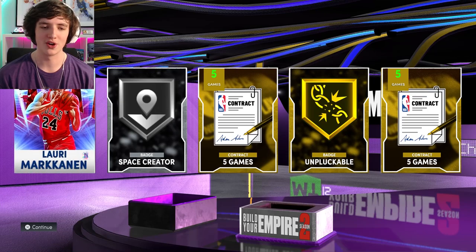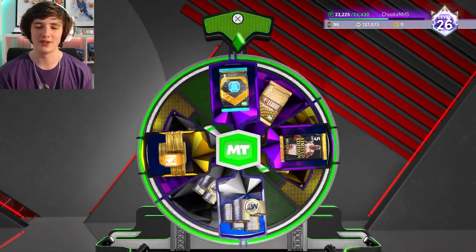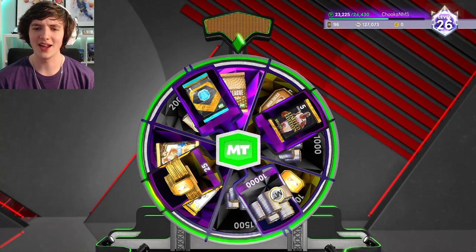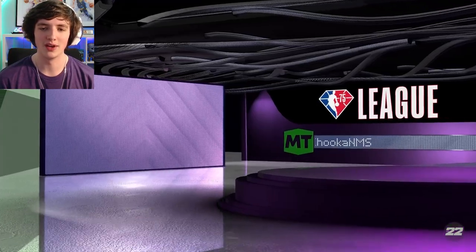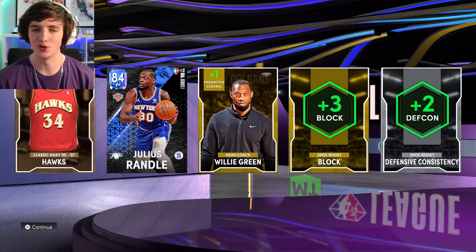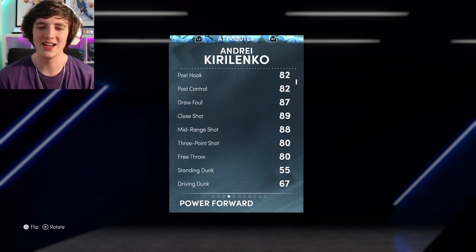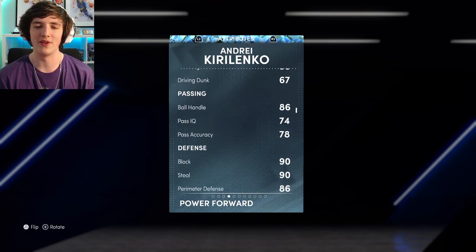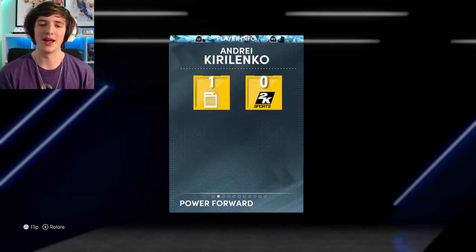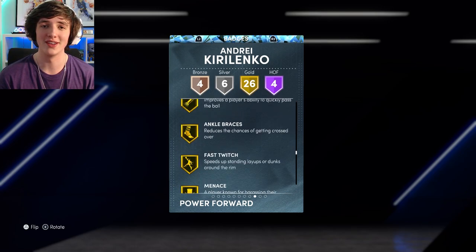A few badges and contracts in the final five cards, plus some more contracts and a Prime Tom Lowry — once again, not what we wanted. I'm pretty much sick of that card from Season 1. But here we have the main highlight: I pick up Andre Kirilenko — an 83 ball handle, 88 mid-range, 90 block, 86 something, 80 interior defense, 94 lateral quickness, with four Hall of Fame badges. He's very nice on defense. I'm very excited to add this AK to the lineup — it's an overall really nice card and I can't wait to keep showing you guys how good this team can be.